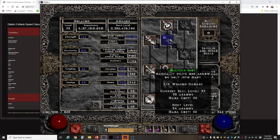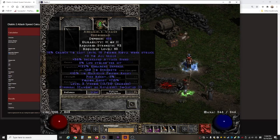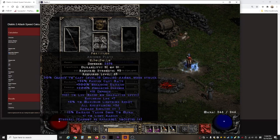Multi-shot is level 22 without putting any points in it thanks to charms, so that's fine. I don't really use it much. For my merc, Infinity — yes, for the cold resistance. With and without it, it's night and day, a huge difference, so it's a must-have. I'm using an ethereal Andy's Visage with an increased attack speed and fire resist jewel to break an attack speed breakpoint. My merc's armor is an ethereal Arkham's Valor Fort.